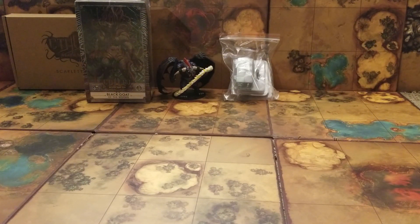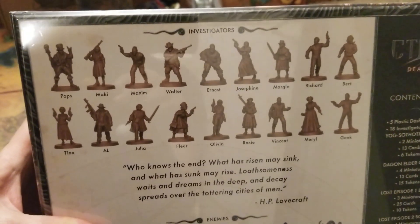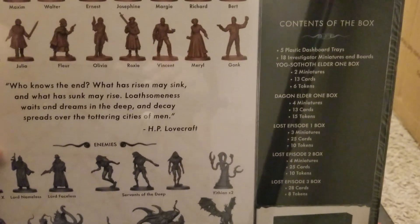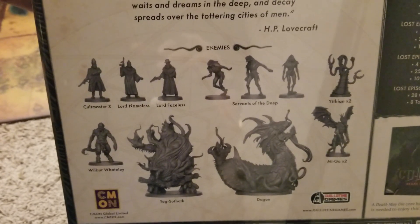Here is the Unspeakable Box. This contains all of your Kickstarter exclusives. Let's have a look at what's inside. So all these figures - Papa Shango, Maki, and all these - everyone you see here, these are all Kickstarter exclusives. You do not get these with the commercial retail version.